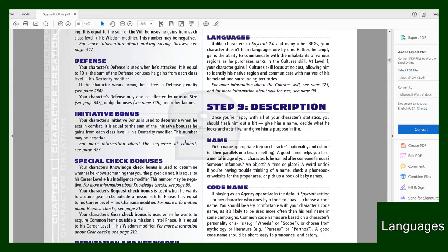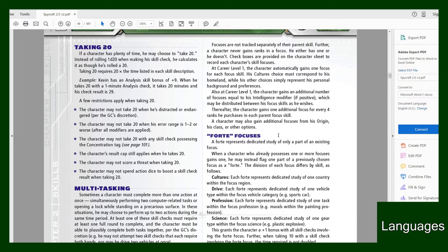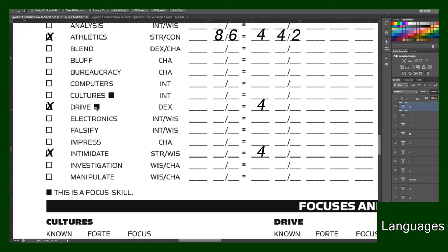Next we'll do your Languages. At level one your character gains one Culture skill focus at no cost, allowing him to identify his native region and communicate with natives of his homeland and surrounding territories. Let's say my guy's from Russia, so I'll be putting an X right over Eastern European Russia. At career level one the character also automatically gains one focus for each Focus Skill.